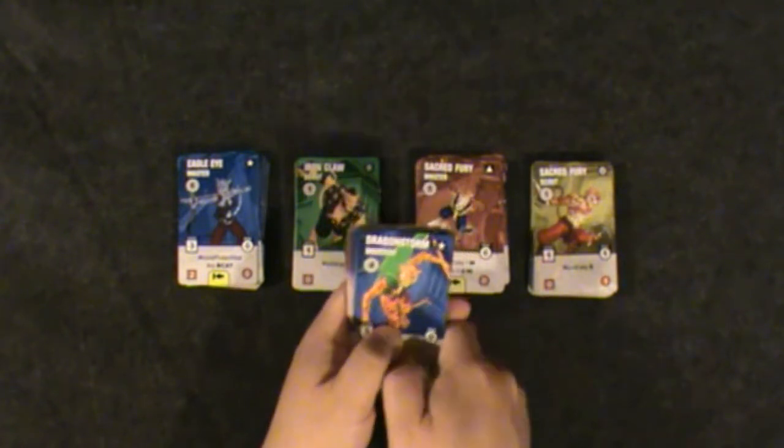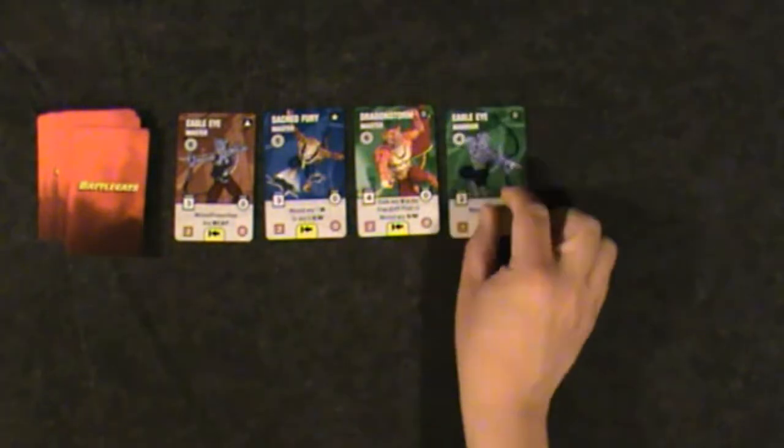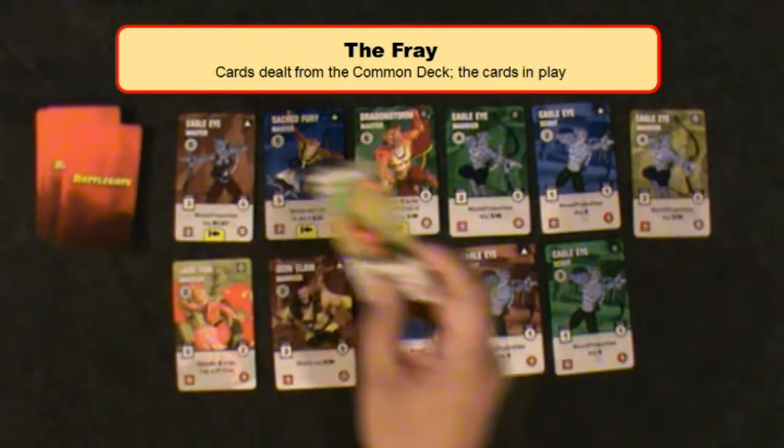A typical round is broken into phases. In the deal phase, cards are dealt from the common deck. In this case, twelve cards are dealt in a four-player game. The dealt cards are called the fray, and they are the cards in play for the round.